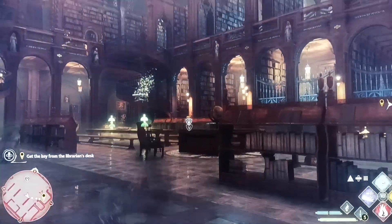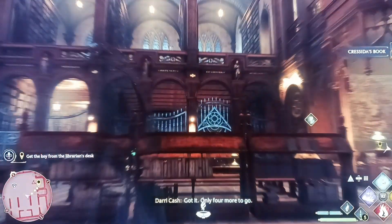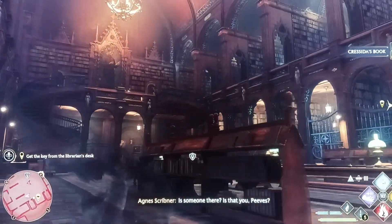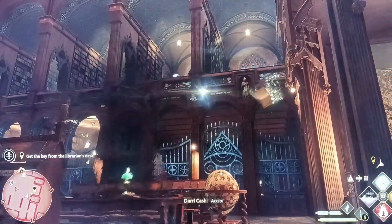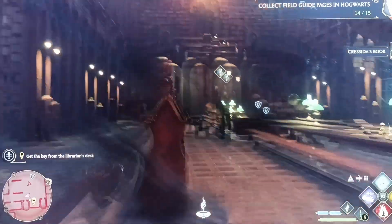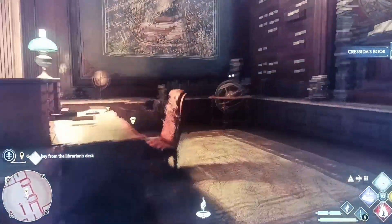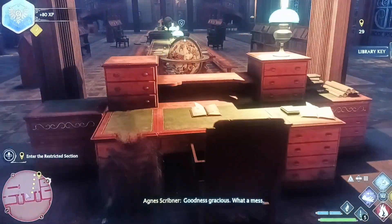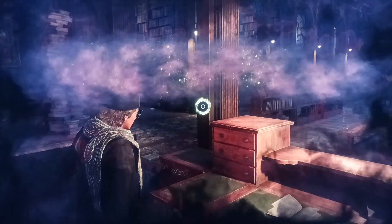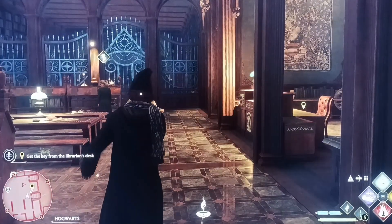When we get to the library there are actually two pages floating around. There's also a book as part of a separate side challenge. We got the key but got caught, so I tried that again. Now that we got the books, I just wanted to show you it's a separate side challenge, and it shows you where some of the books are going to be.